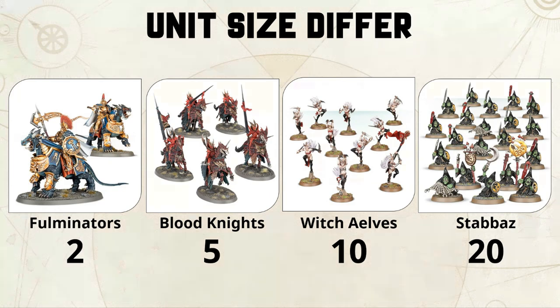As an example, your Stormcast Fulminators come in units of 2, your Soulblight Gravelords come in units of 5, Daughters of Khaine Witch Elves come in units of 10, and your Gloomspite Stabbers come in units of 20.